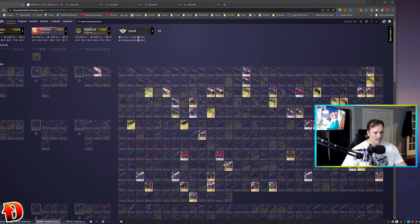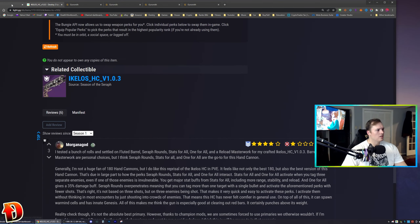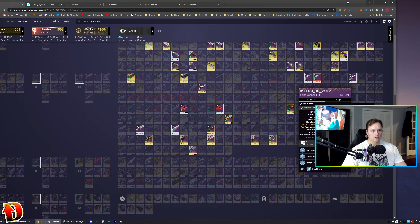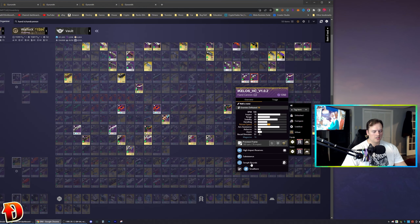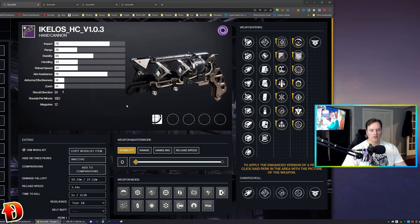I only have one old Ikylos Hand Cannon. It has High Impact Reserves, Subsistence, Seraph Rounds, Small Bore, and a Reload Speed masterwork — a good roll, but it doesn't have the origin trait. It is craftable, so I need to just go build one. I'm one or two patterns away from the SMG — I haven't gotten many red borders, but I got a few.